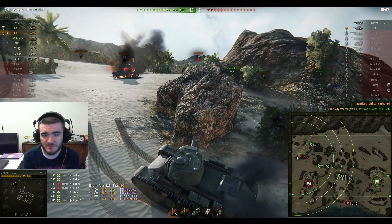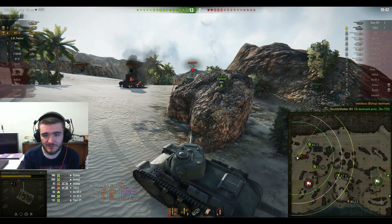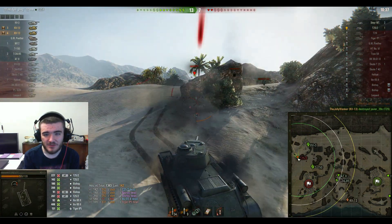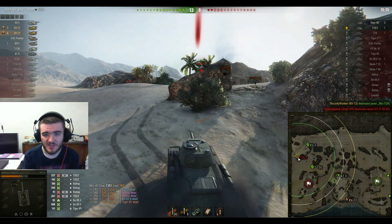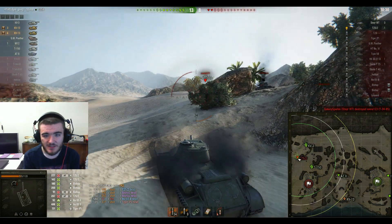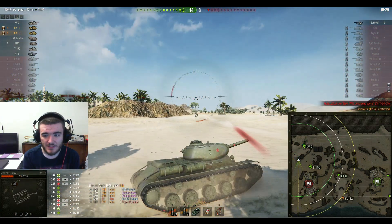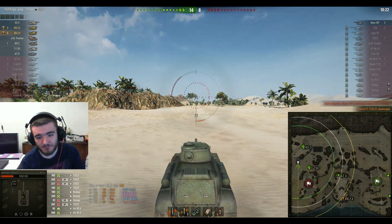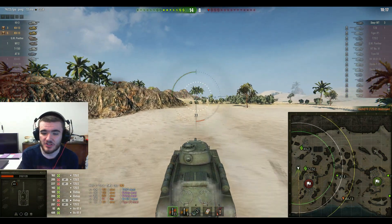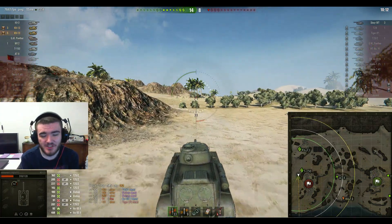Now here comes the T25/2, and he really doesn't know my reload does he? Just some damage to him. That is where he could have stayed out and done another shell of damage, but he decided not to. Besides, he's going to show his side, which is very lovely for my high explosive. And Spill tells me that the Sturm Waffenträger, the only remaining enemy vehicle, is in this direction somewhere. So let's go and find him.